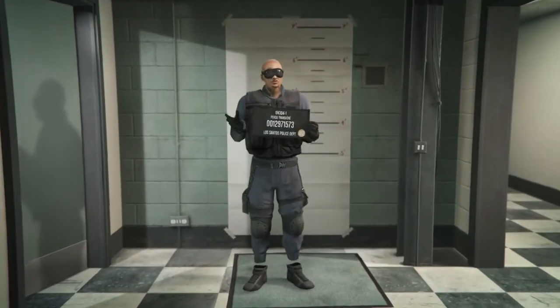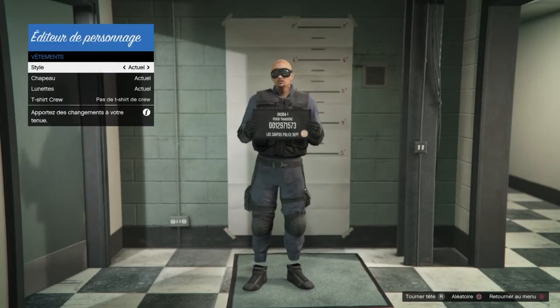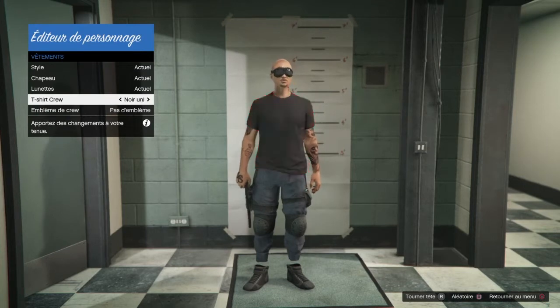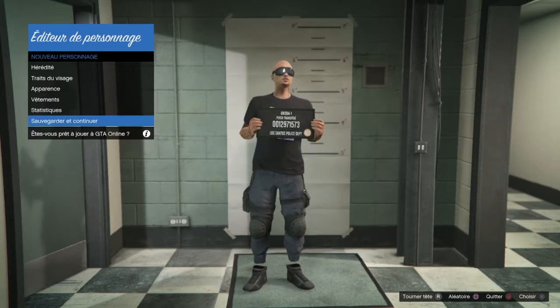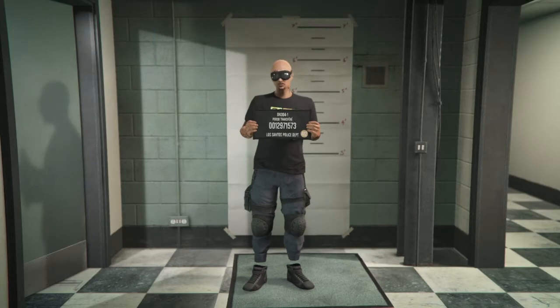On va dans l'onglet Vêtements, dans les hauts, et on sélectionne le haut de crew. Donc : Style, Vêtements, T-shirt de crew — vous mettez le t-shirt de crew comme vous voulez. L'emblème, comme je vous ai dit, vous pouvez le modifier après. Les casques, les gants, tout ça ne pose pas de problème. Il n'y a que les colliers que vous ne pourrez pas mettre.